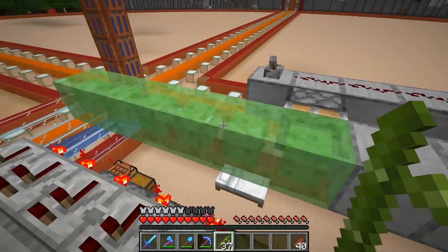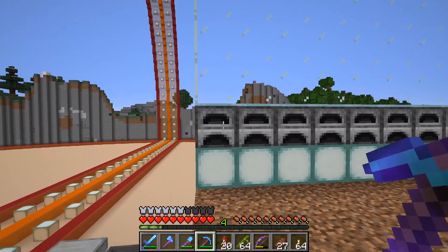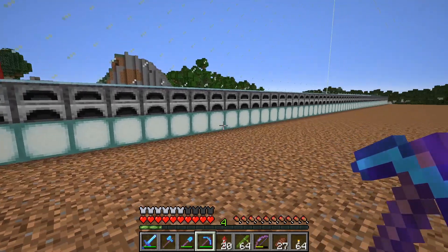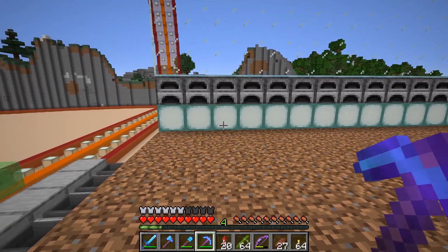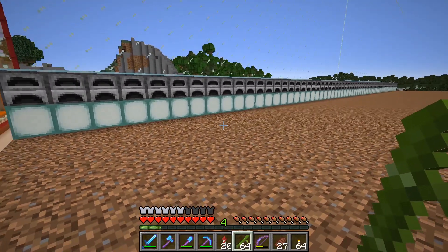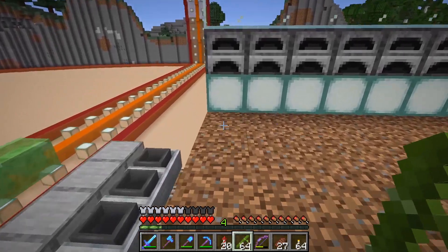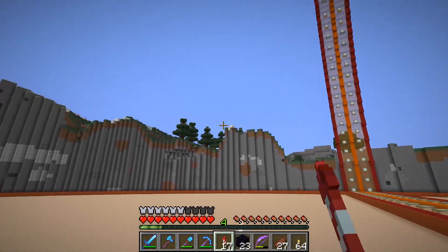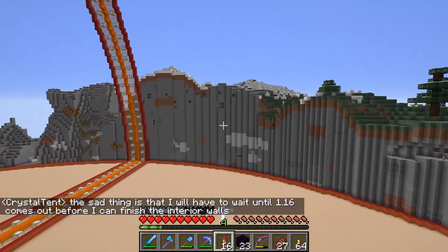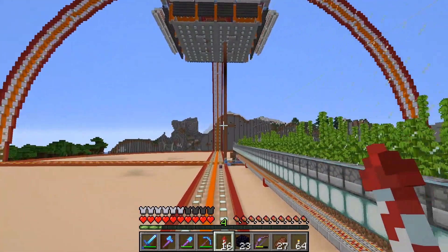I've got the dirt in and the lighting done so nothing can spawn here. I have furnaces for immovable blocks because we're going to have a flying machine, and the rest of the walls are glass to keep the bamboo inside the farm. It's a total of 16 high — that's the max bamboo can grow. I'm going to plant the bamboo now so that when we run the flying machine there should be at least some bamboo picked up to confirm it's working. All the bamboo is in — let's take a look from the sky. That looks kind of cool, and the bamboo is already growing.